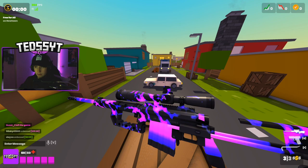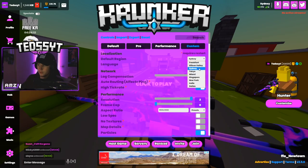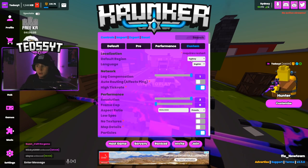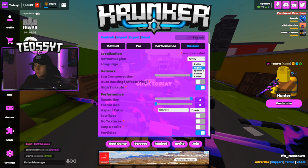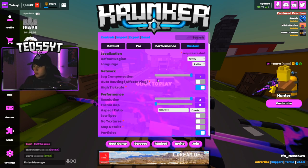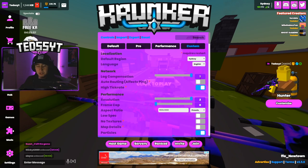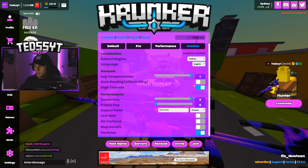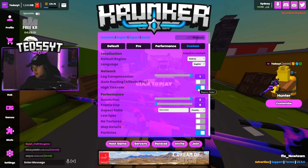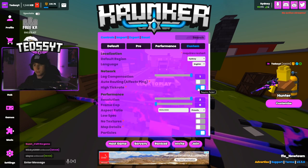To start off, default region — wherever you're from, chuck it on. I'm from Sydney so that is on. Language as well, whatever language you want — English for me. Lag compensation and auto routing have always been default for me, I've never changed them. Same with high tick rate — that was added a few updates ago, apparently it's good to have on so I've just kept it on.